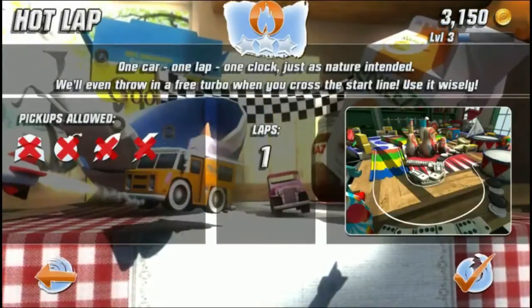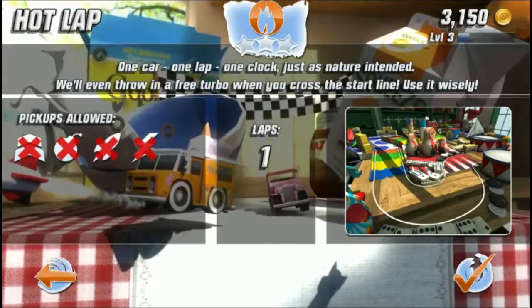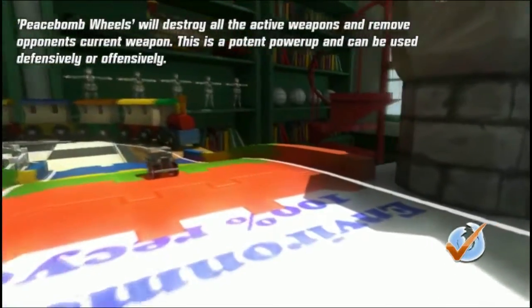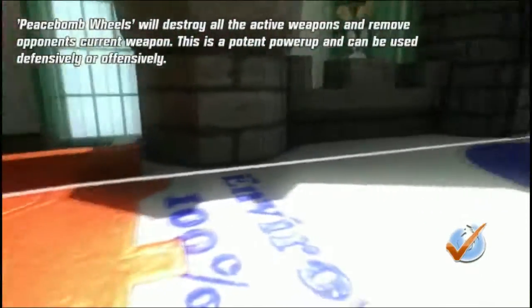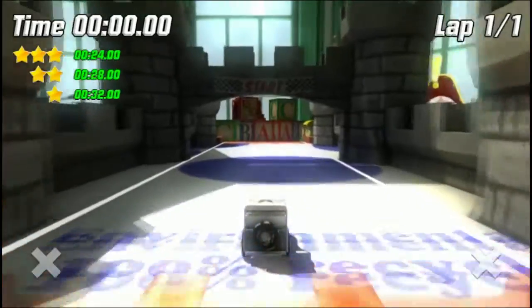We'll start off with this. It's one car, one lap, one clock, so this is a time trial lap — all about speed. This game just came out today by PlayRise Digital, so go grab it if you haven't. It's like $6.50 with PlayStation Plus right now, pretty cheap. It looks fantastic — I mean look at the graphics, you can tell.